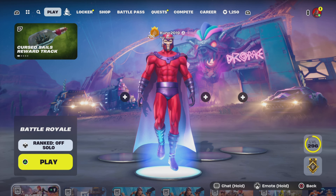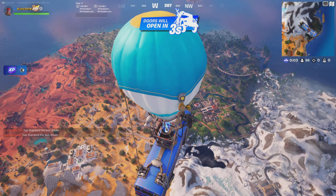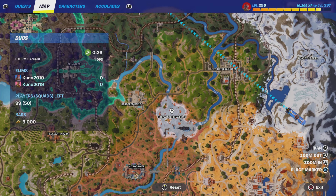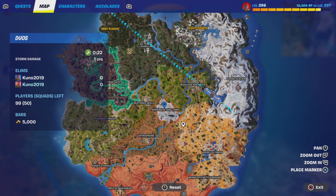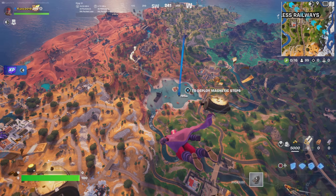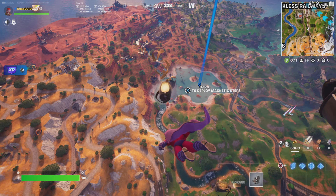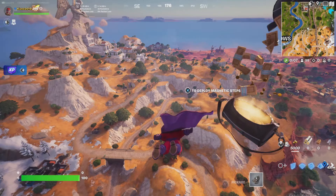Let's check out the in-game update. They added a bunch of stuff in this new update. As you can see, before this was just a regular location, now it's called Shipwreck Shallows. Before, the ships were knocked over and sitting in the water, but now the ships are standing upright instead.